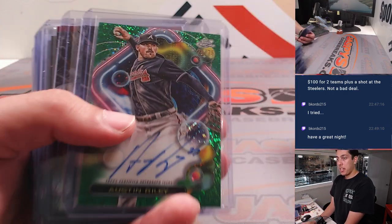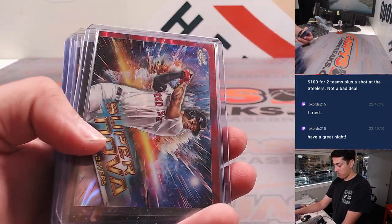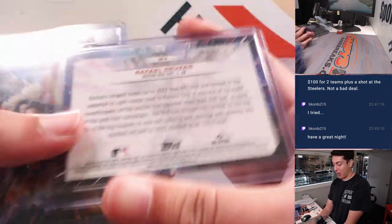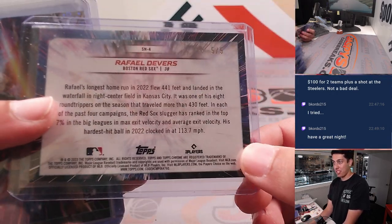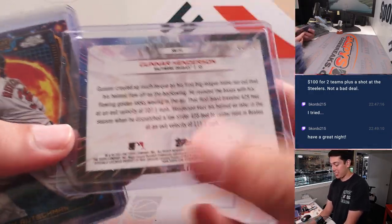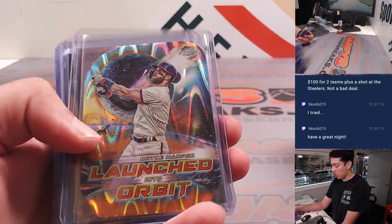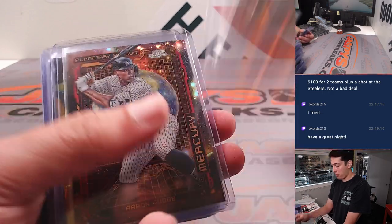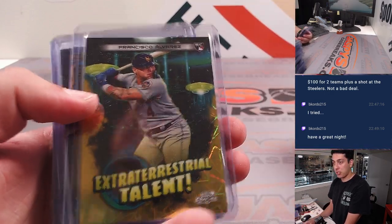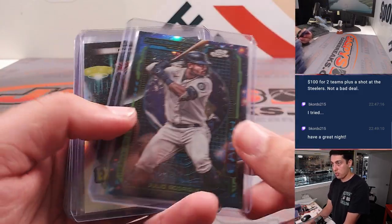We had Austin Riley green autograph to 75, Supernova Anthony Volpe, and another Supernova — Supernova of Rafael Devers, that one is red five of five. Then we had another Supernova of Gunnar Henderson black two of ten, jersey number. We had the Sun of Adley, launched into orbit Bryce Harper to 25, Mercury of Aaron Judge, Francisco Alvarez gold to 50, the Sun of Soto, Earth J-Rod.